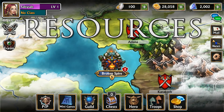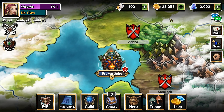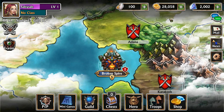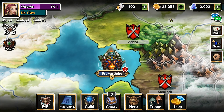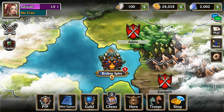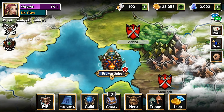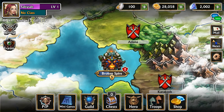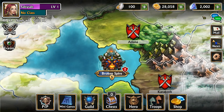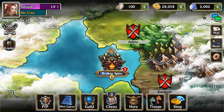Tip number one: you're going to need a lot of gold. Up in the top of the screen you can see some of your most important resources. You can win gold from battle and you can collect gold from your home kingdom every hour. To the left you can see glory — you'll win that by fighting other players and you can use it to acquire the new troops we release every week. To the right you can see gems; you can buy these from the shop but you can also earn them free by doing guild tasks.